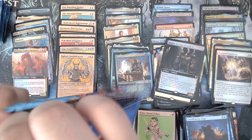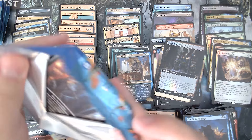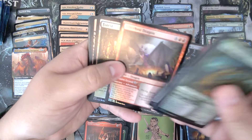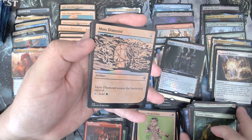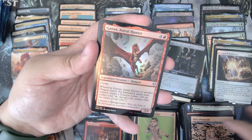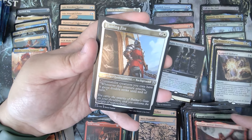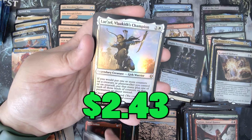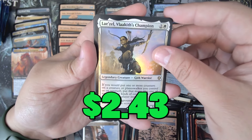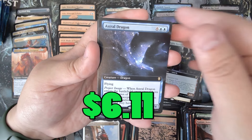Four more packs — can we hit the nuts? Give me that. Copper Dragon — Ancient Copper Dragon, another dragon, not the one we want. Ganix. Astral Dragon — that's another dragon, not the dragon I want. Flaming Fist. Come on. Lazel — Lazel's not bad, that's a pretty good pull. Astral Dragon yet again.